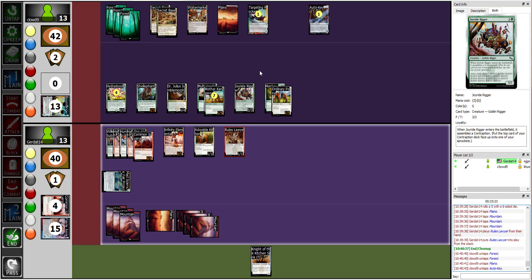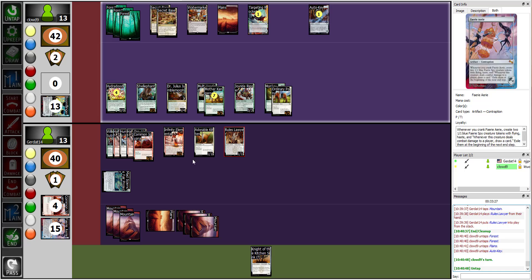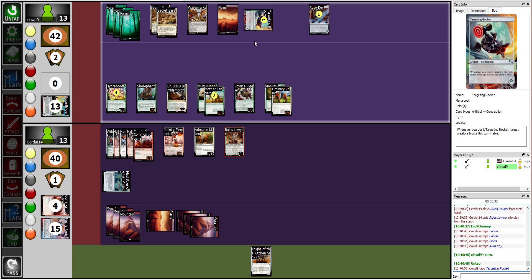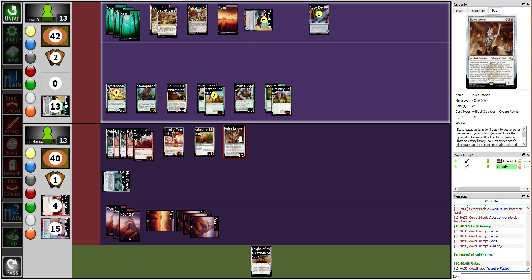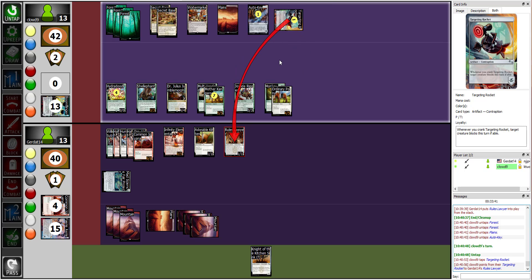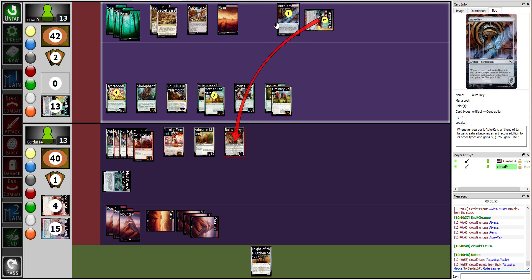The Rules Lawyer would normally be a devastating play because it basically breaks the game. During my upkeep I'm going to crank the Targeting Rocket and target the Rules Lawyer — he's the best target. The Targeting Rocket moves to sprocket three and the Auto-Key moves to sprocket two.